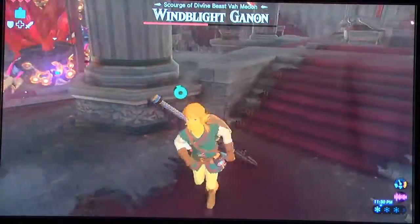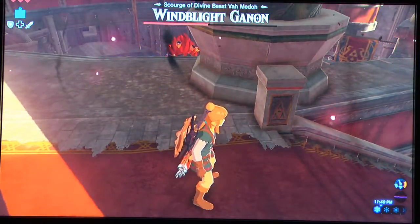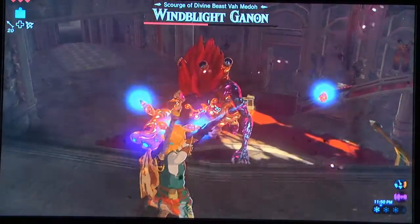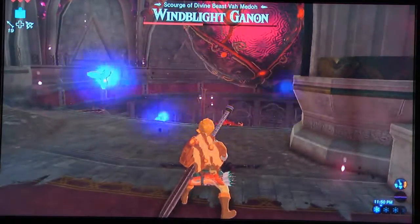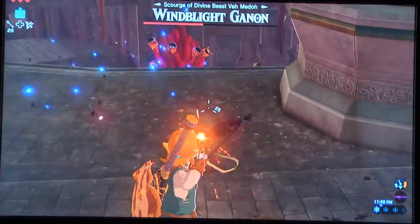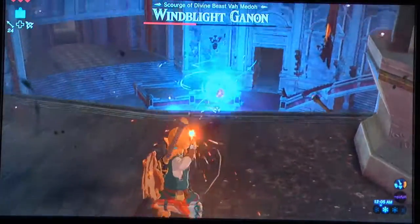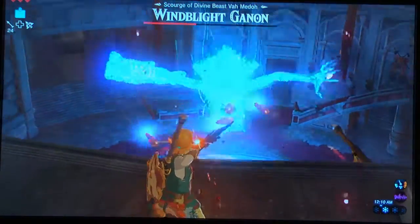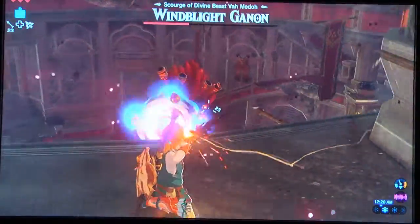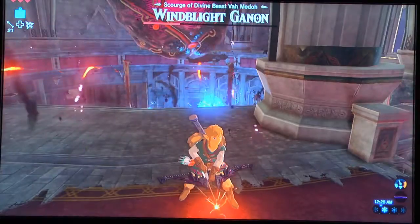One thing you can take advantage of in most of these fights is climbing up here — at least in the next two versions through the second form of Fire Blight, this is just a safe spot. I'm using bomb arrows rather than normal arrows since I have more of them. He'll always fire four times, then evaporate. Looks like he'll pick the same spot; the floating weapons won't do anything without him controlling them.